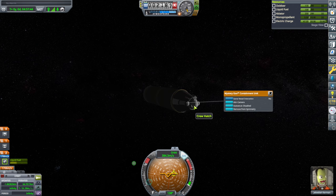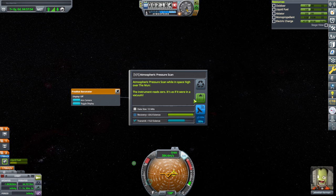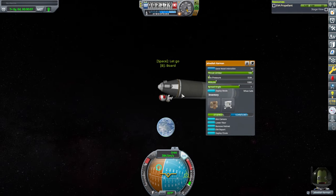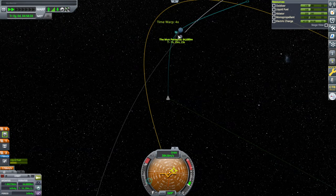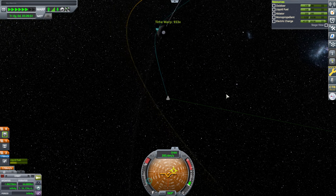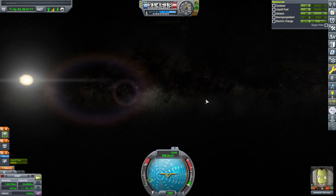We can do a goo experiment, then the other experiments. EVA report — keep. Let's get to low over the moon. Will 64 kilometers do it? I went too far — time warp. We're still making orbits, so it's fine.